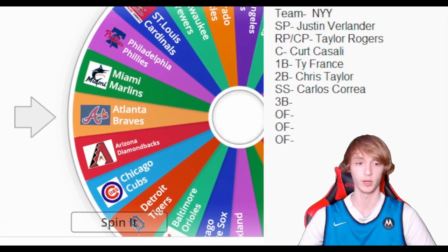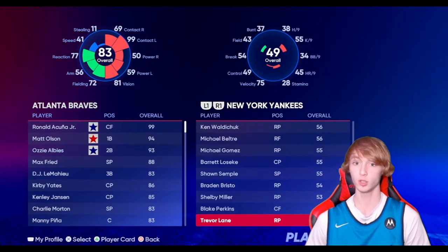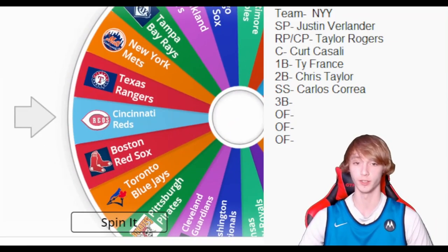Third base wheel spin here — we're getting to the end of the wheel spin portion. We get the Atlanta Braves, so we need to pick up Austin Riley — a huge pickup. We get to trade Austin Riley for DJ LeMahieu, so this team has turned out pretty damn good so far.